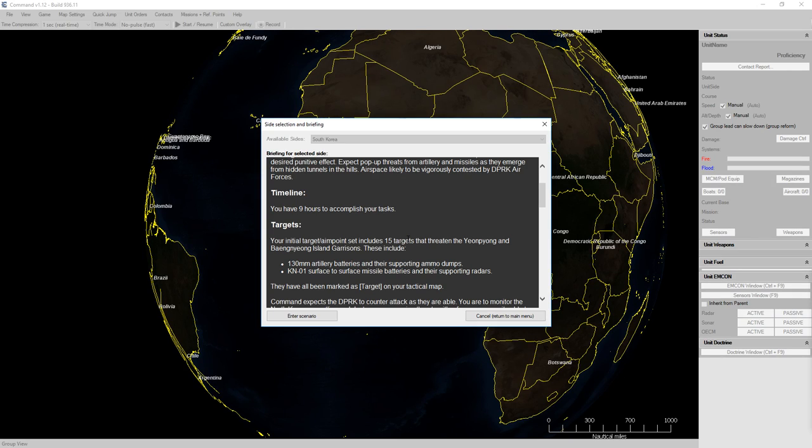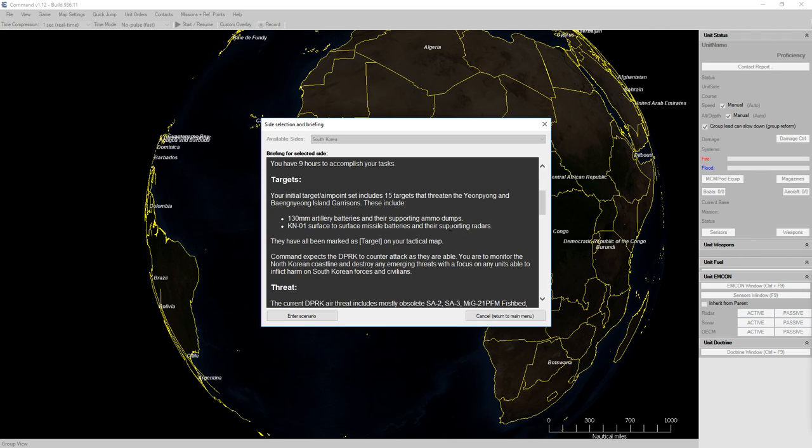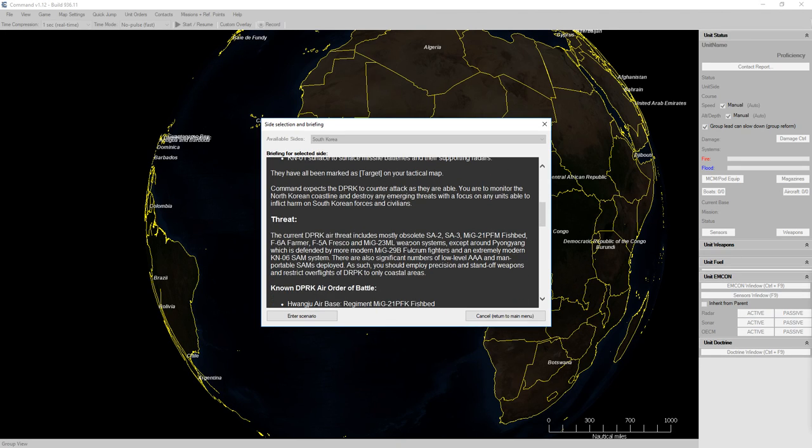So we have 15 targets that threaten the Yaupyeong and Bayangyeong Island garrisons. These include 130mm artillery batteries and ammo dumps, and KN-101 surface-to-surface missile batteries and their supporting radars. They've been marked as targets on our tactical map. Expect the DPRK to counter-attack as they are able — looks like we'll get probably a stream of counter-attacks.